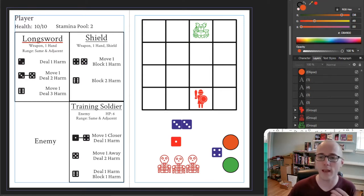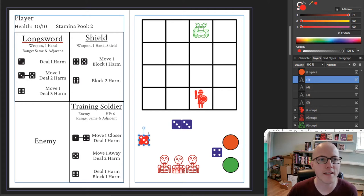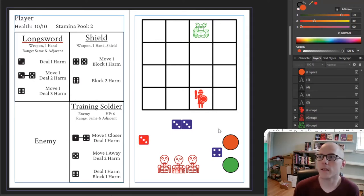I rolled a 3. I'll use this little red die here to dictate what the enemy soldier is doing at a given time. Looking at the card, with a 1-to-4 value — and 3 sits in there — they're going to move one space closer to me on the grid and deal one harm if possible. Think about this as in Souls games where enemies telegraph their actions, their intents. In Dark Souls, Elden Ring, Bloodborne, enemies have visual or auditory cues that let you know they're about to do something. The enemy has indicated they plan on charging closer and hurting us if we get within range.